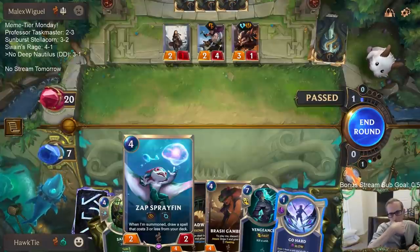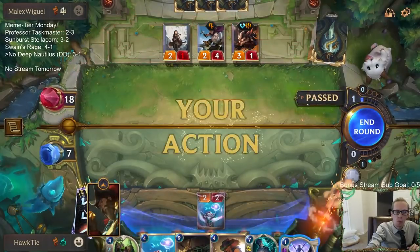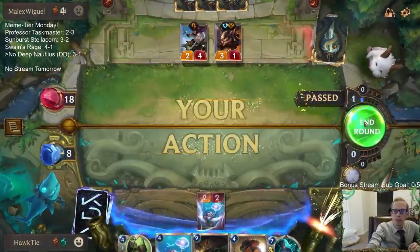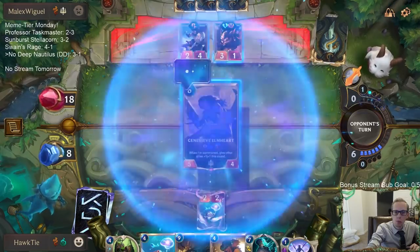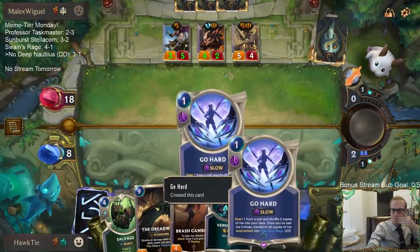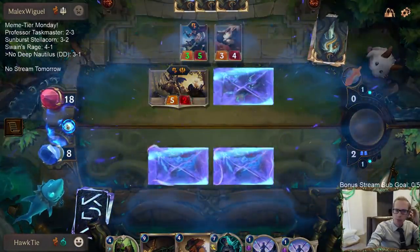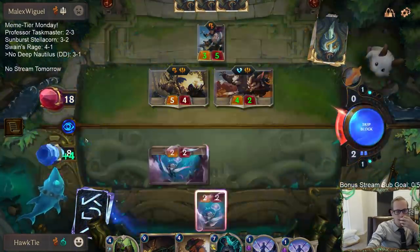This is a tough call — kill the Grizzled Ranger or the 2/1? I think I kill the 2/1 and have my Zap Sprayfin trade with the Grizzled Ranger. Because killing the 3/1 just gives them a 3/4 — it doesn't really slow them down, but getting into the 2/1 at least helps slow them down. They're probably not killing me this turn. Oh wait — no, that kills me. Yeah, I can't do anything to stop that.